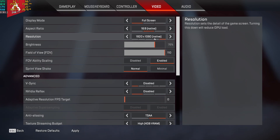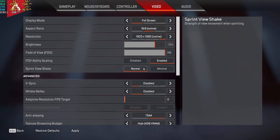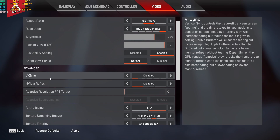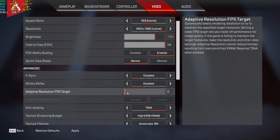Put resolution on native and set your native monitor resolution. Overall brightness and field of view are personal preference — I keep FOV at 110. Disable V-Sync unless you have a gaming monitor with a specific sync technology. For NVIDIA Reflex, I recommend disabling it and setting it to zero — you do not want to cap your FPS. For anti-aliasing, put it on TSAA; I highly recommend it over none.